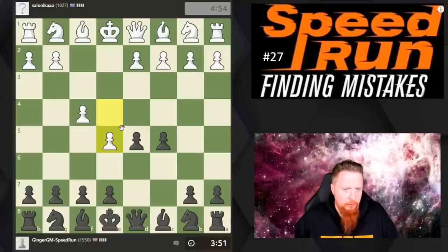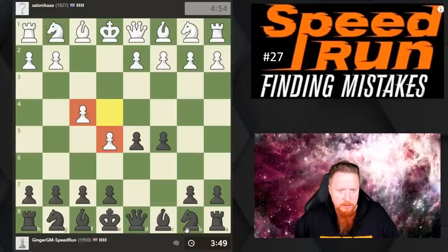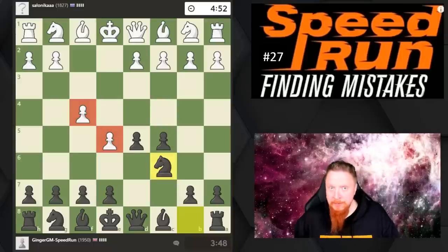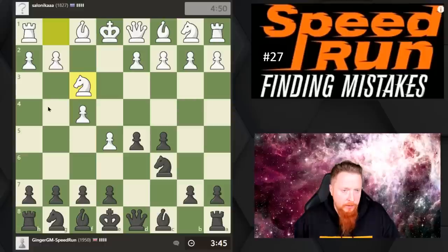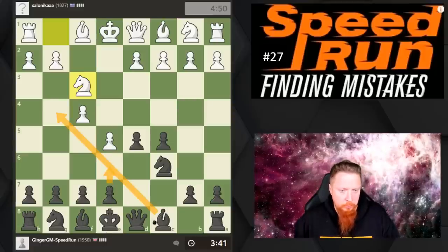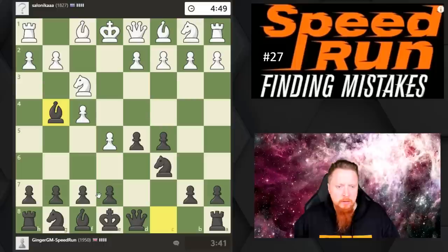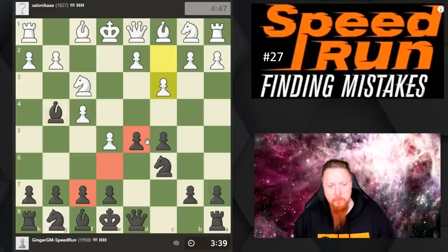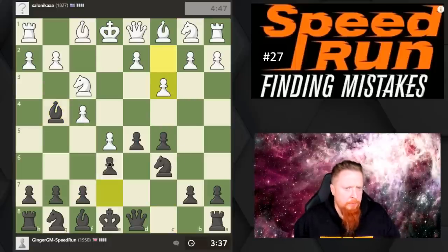Another thing you should get used to doing at this level is knowing pawn structures. I'm going to develop my knight, but I already know with this pawn structure where my pieces want to go. I want to bring this bishop to g4 because at some point I want to move this pawn, but I don't want to block this bishop in behind those pawns.